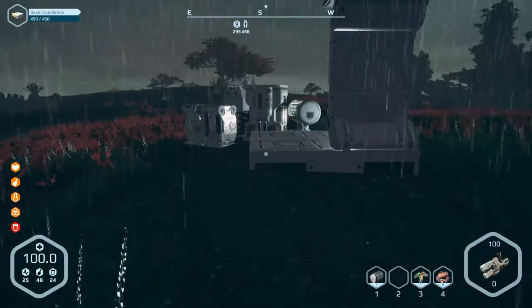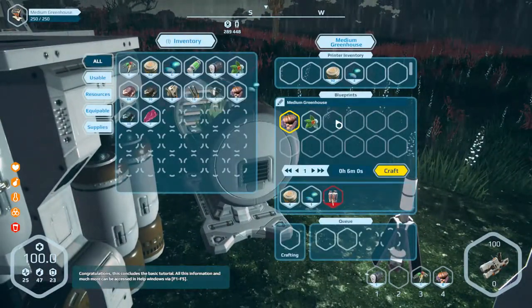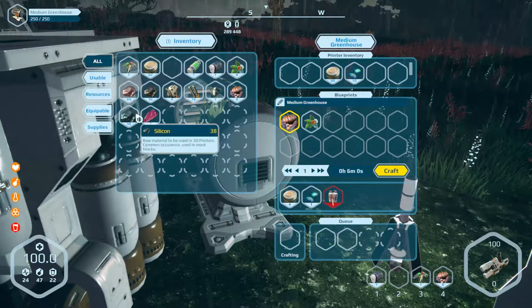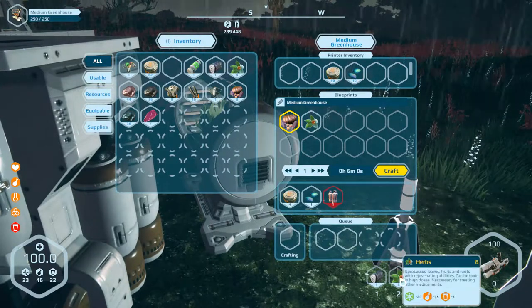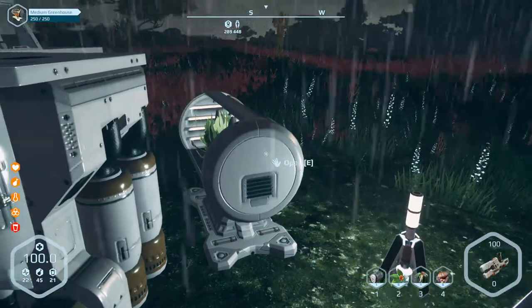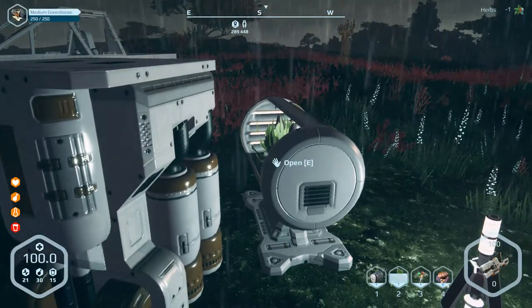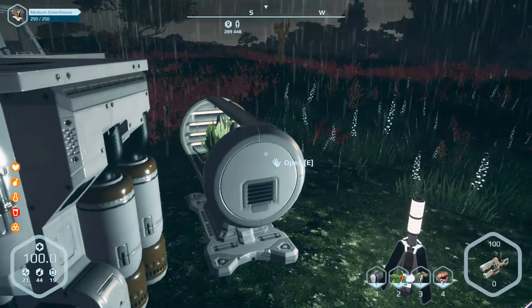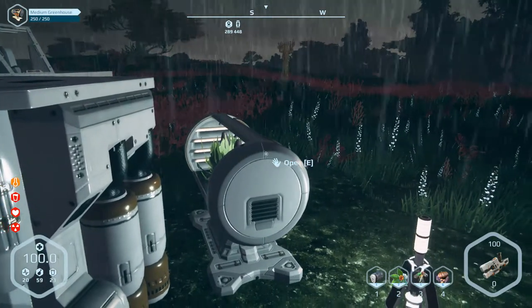I'm going to end up dying again, which is really disappointing. I'm going to have to master this game a bit more before we come back to it. Let's put some seeds in here. Raw meat — how do I process this? I need a stove or a campfire, something like that. I ate some of the pumpkin. You've been poisoned. My delicious toxic pumpkin has killed me. You have been irradiated. Irradiated and poisoned from my delicious pumpkin.